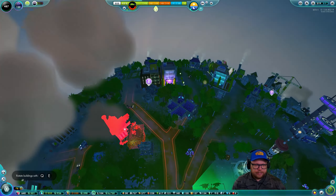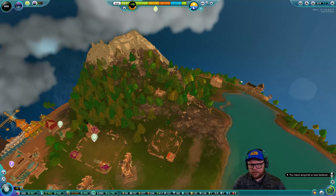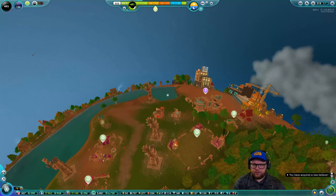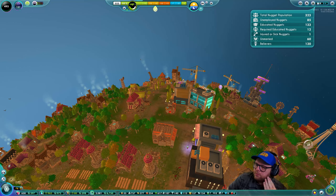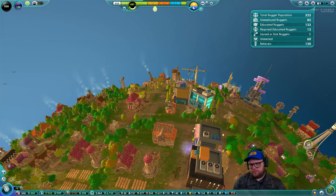How that doesn't take out the road is a mystery. We've got one over here as well — that's the one that's already built, but we had one over here, and we can unpause that now. At the moment we only have 100 nuggets with cars and we have just over 300 total — that has dropped dramatically. We do have a lot of unmarried but unemployment's dropped by maybe 10 or 15. It must be the upgrading of buildings because they usually open an extra worker slot.